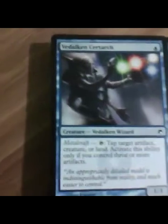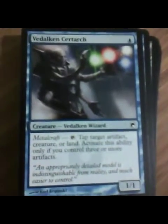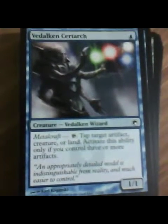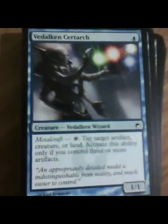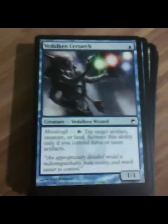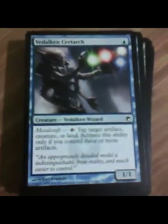Veldaken Surtarch. This thing's pretty good. For one blue, if you meet the Metalcraft requirement, you can tap target artifact, creature, or land. That's not too bad. If you get a lot of artifacts out fast, maybe this guy and some other type of tapper, you can really probably lock down your opponent pretty quick.